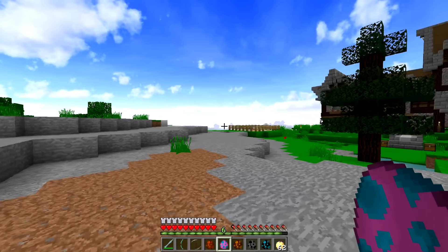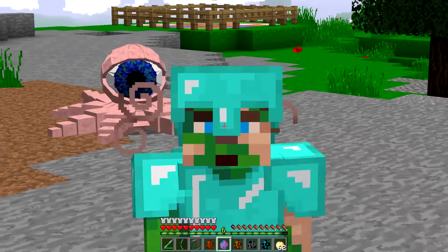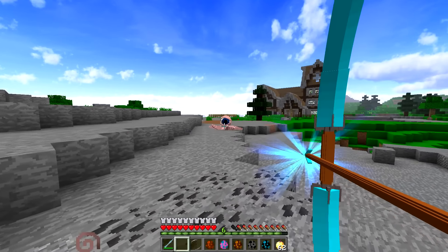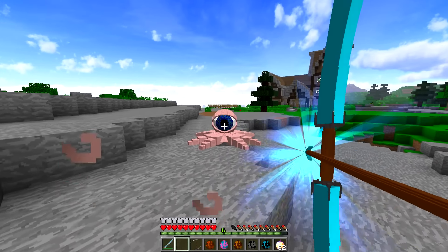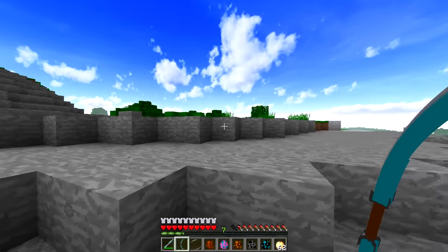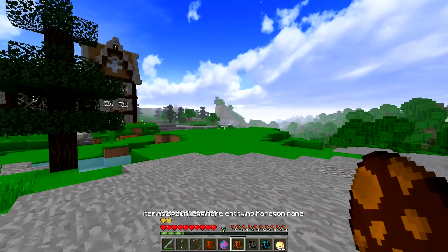Next up we have an Eyeball Octopus. That is one creepy dude. He just shot a laser from his eye, so we're gonna have to take him out. Right in the eyeball! It's literally an octopus with an eye on his head. That is so creepy, it's giving me goosebumps. That was the weirdest thing I've ever seen.